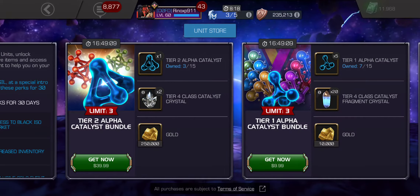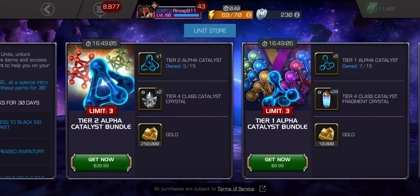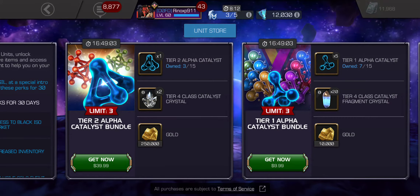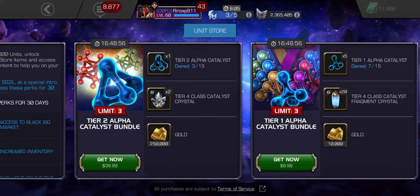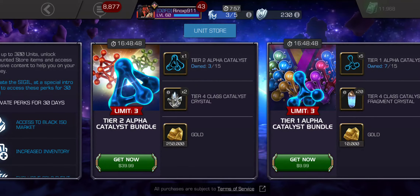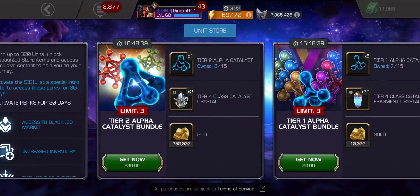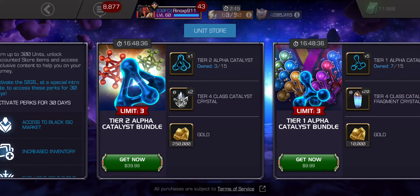The Tier 2 Alpha Class Catalyst Bundle is actually even worse. They're charging $40 for it. Tier 2 Alpha Catalyst, compared to the glory store, is about six times the cost of Tier 1 Alpha, so it should be worth $6. The Tier 4 Class Catalyst I mentioned is $1.50, so that's $6 plus $3 — that's $9. So basically you're getting $9 worth of content plus gold for $40.